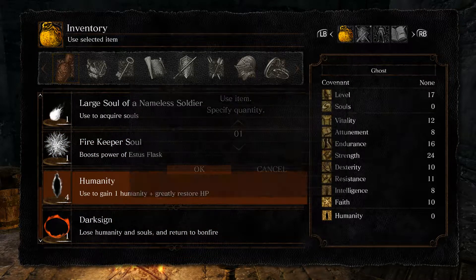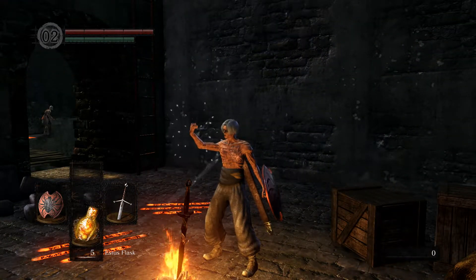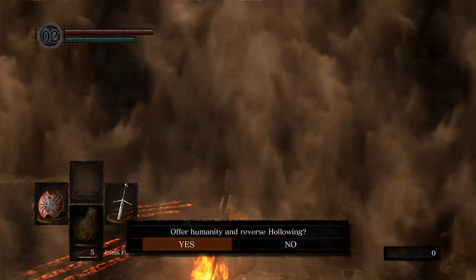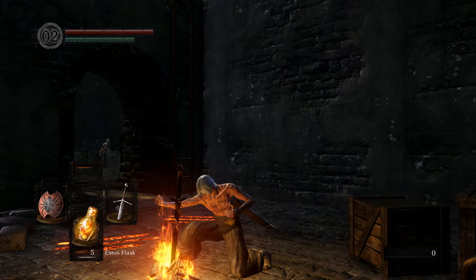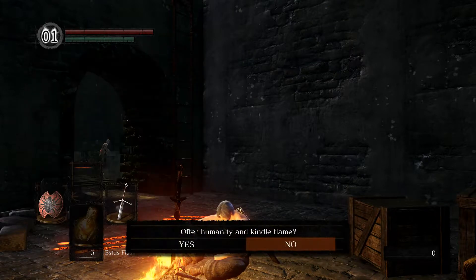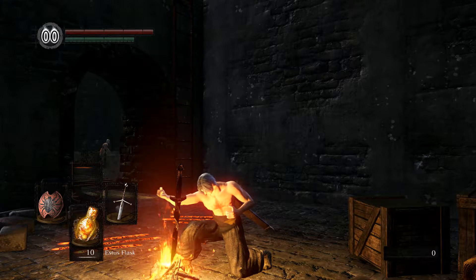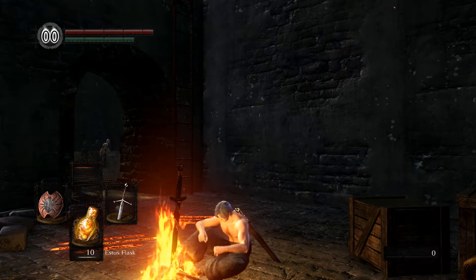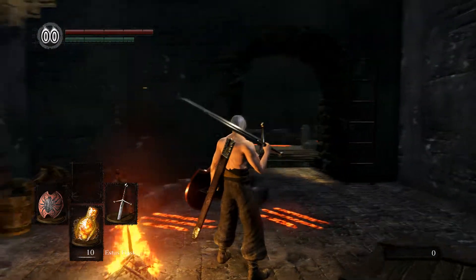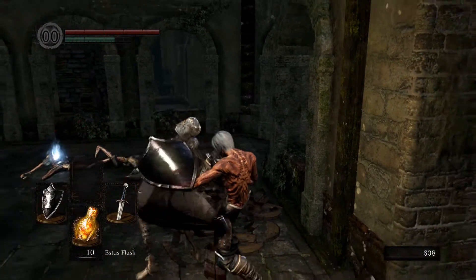If you're not familiar with what kindling does, it adds 5 Estus to your total every time you use that bonfire. You might have noticed that every time you rest at Firelink Shrine you get 10 Estus, whereas if you rest at the bonfire in the Undead Burg you'll only get 5. To kindle, you're going to need 2 humanity. The first one is to turn you into a human — rest at the bonfire and click Reverse Hollowing, because if you aren't human when you try to kindle, you'll get a message saying you cannot kindle while hollowed. The next humanity you'll spend on kindling itself. Just click Kindle and it will do everything else for you. After that, every time you rest at this bonfire you'll have 10 Estus.